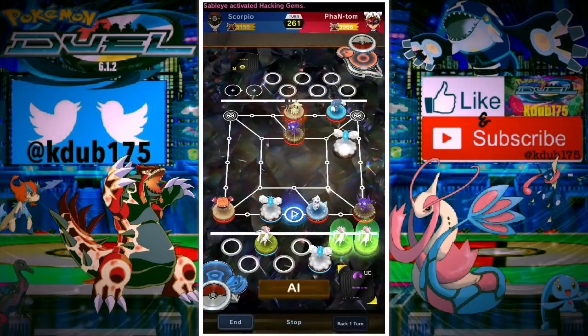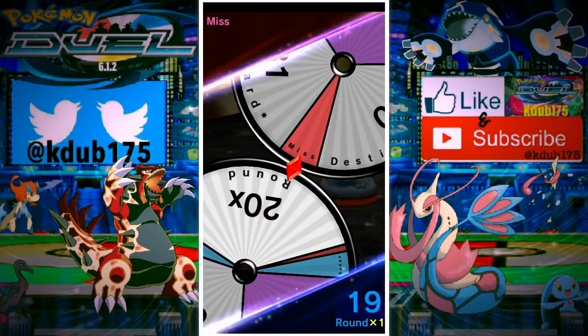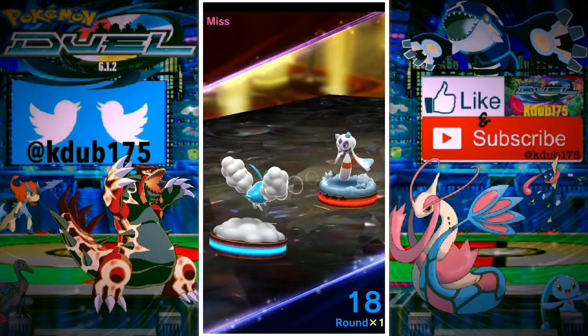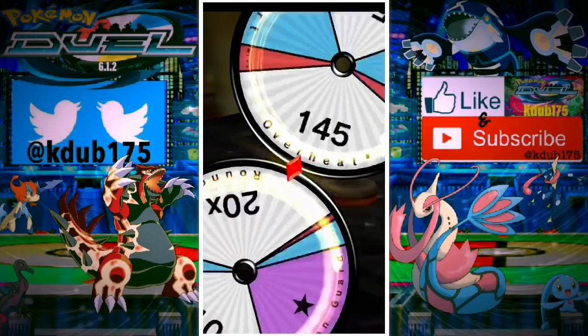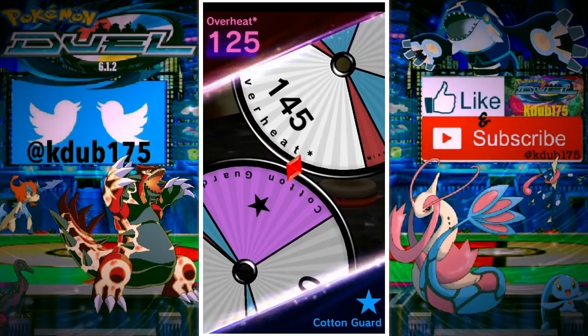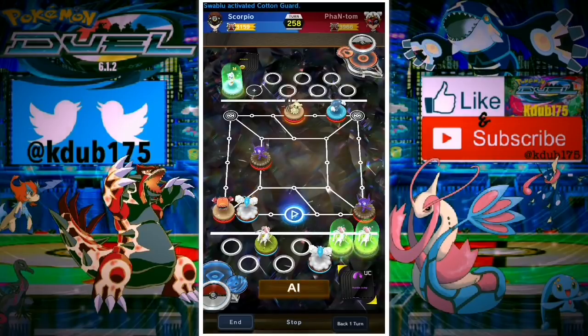Swablu tries to get a clutch knockout on our Sableye — not going to happen. But they do get a clutch knockout against our Froslass. We hit another miss — a ton of misses going off in this matchup. We press forward with Sableye, the opponent tries a miracle knockout on our Heat Rotom, Cotton Guard goes off, and we move up with our other Sableye to threaten game so they have to move over.